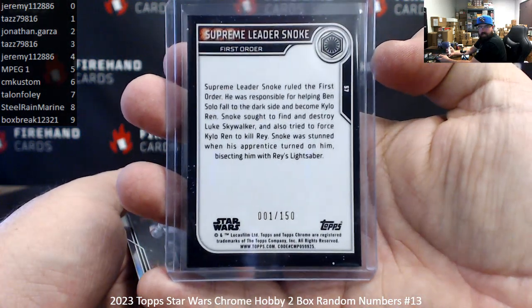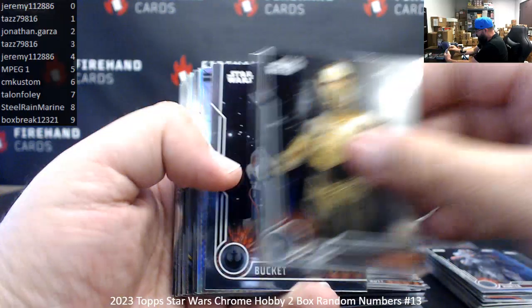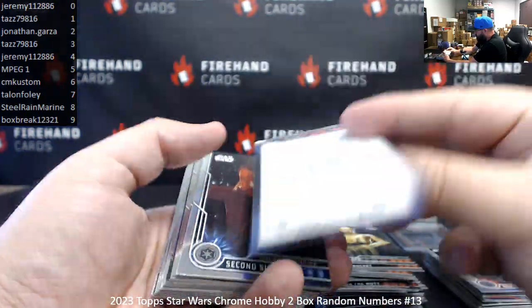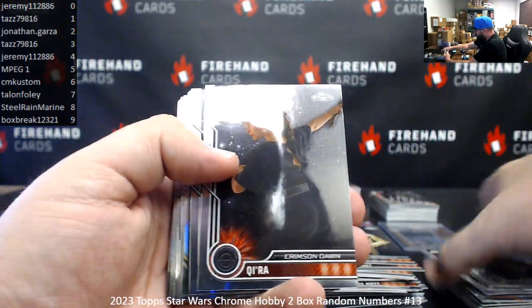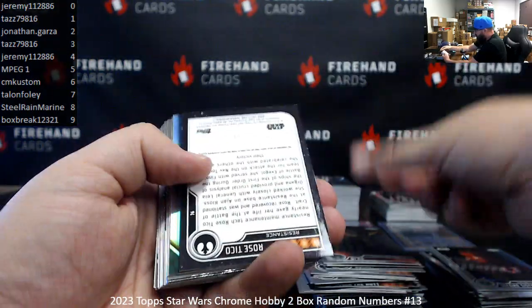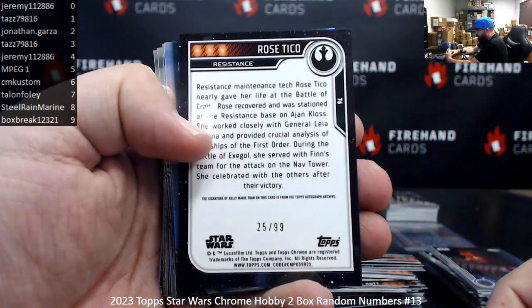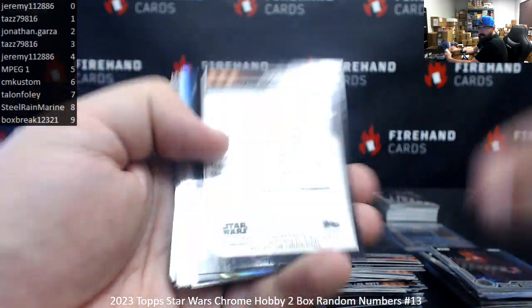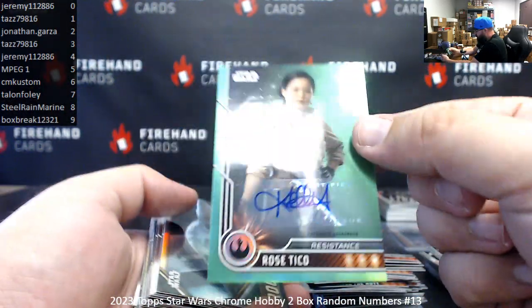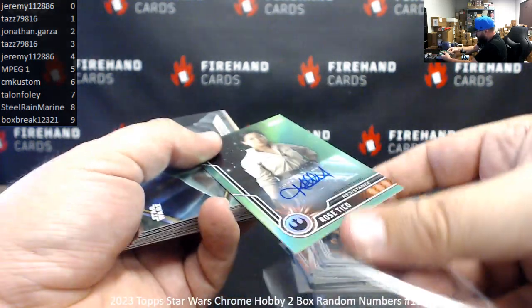First one — 001 of 150, spot 1, TAS. Hunter Refractor. Manga Madness, card 9. Second Sister Refractor. Got an autograph here — also serial numbered, 25 of 99. Rose Tico of the Resistance. Signature is of Kelly Marie Tran. Spot 5, MP1. So both of our autographs are serial numbered.